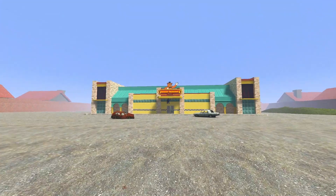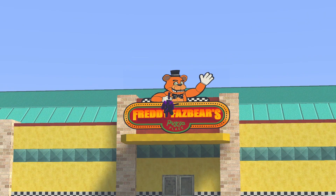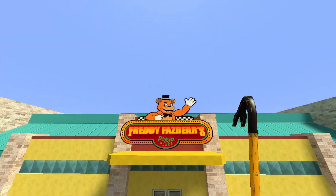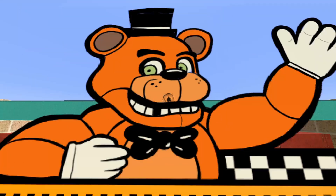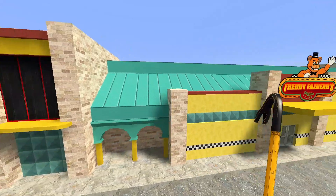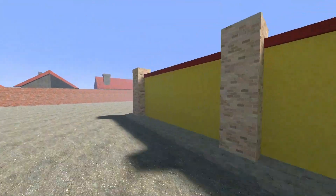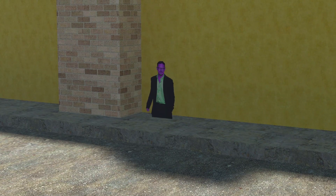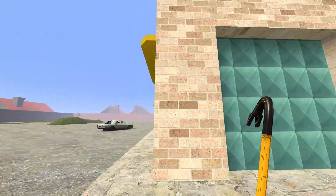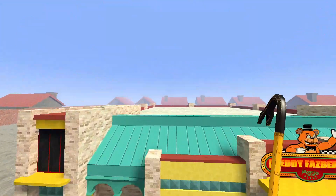As you can see, it's literally from real life. You know, you have the Freddy Fazbear movie sign and stuff, and the outside of the pizzeria is done. This is the outside of the FNAF movie as you can see — they recreated it in Gmod.